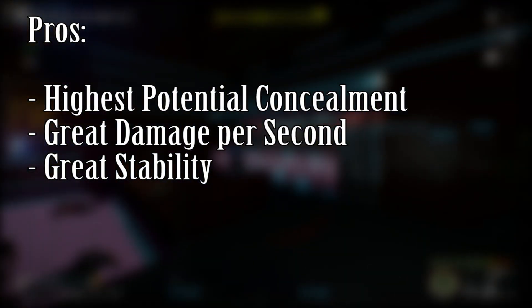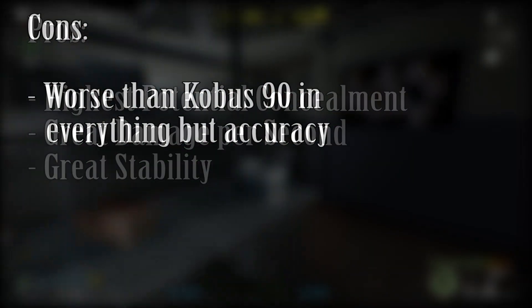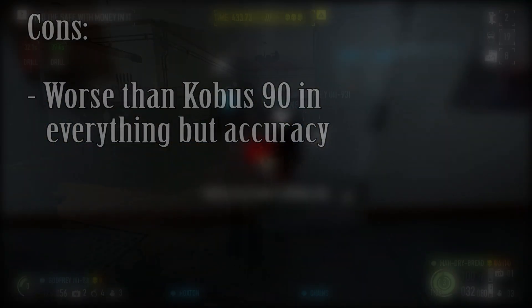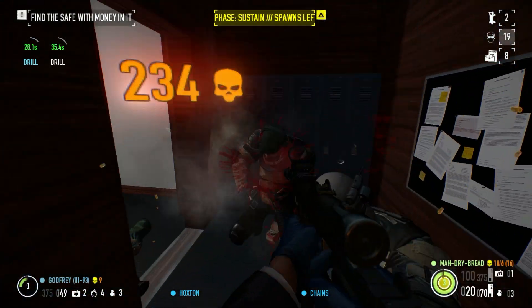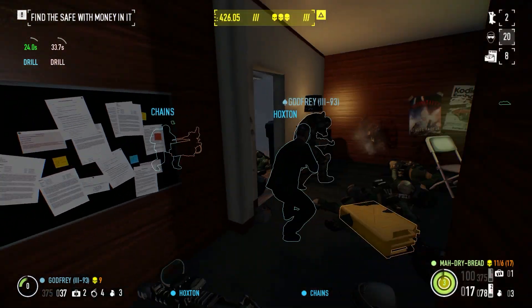For the pros: highest potential concealment of any gun, great damage per second, and great stability. For the cons, worse than the Kobus 90 in everything but accuracy. Overall, the Swedish K can be a great stealth weapon to bring someone's detection rate down massively, but in a shootout, it doesn't quite stand up to the Kobus 90.